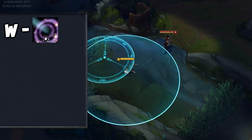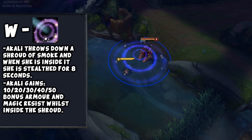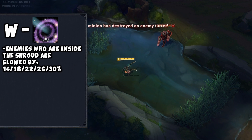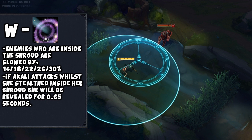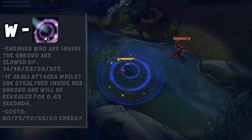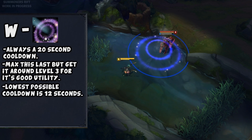Her W is Twilight Shroud. Akali throws down a shroud of smoke, and whenever she enters it she will be stealthed for 8 seconds. Additionally, Akali gains bonus armor and magic resist while inside it, scaling at 10/20/30/40/50 at ranks 1 through 5. Enemies who step into the shroud will be slowed by 14/18/22/26/30%. If Akali attacks while inside the shroud, she will be briefly revealed for 0.65 seconds. Energy cost is 80/75/70/65/60 at ranks 1 through 5, and cooldown remains at 20 seconds. Max this last but take a point early — it doesn't improve much with rank. The lowest possible cooldown is 12 seconds.